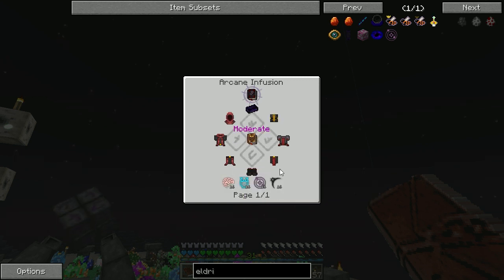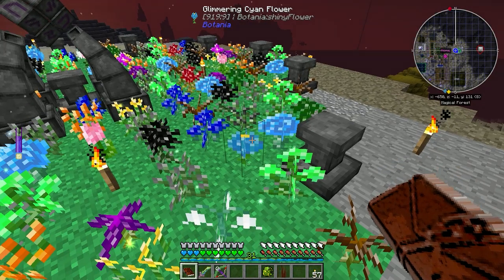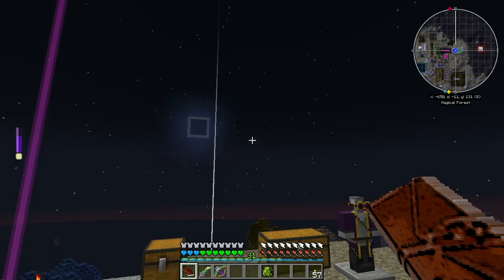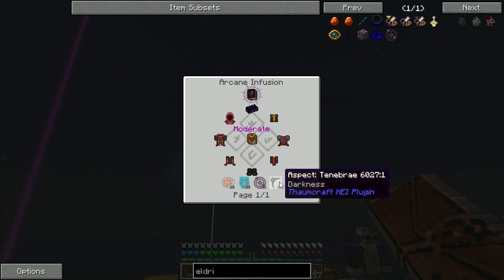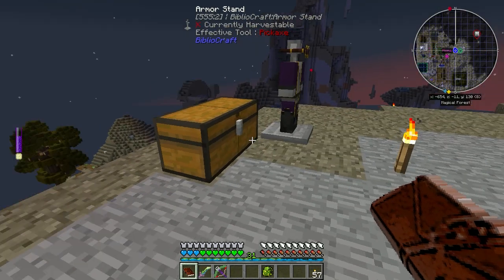We needed the two helmets - I didn't get boots there - and the two greaves or leggings. And then we needed - let me go back here and get recipe - we needed a Brainsowl, Alienterre, and some dark thing, and I think that's what I had here.